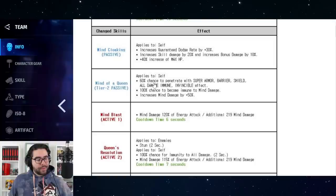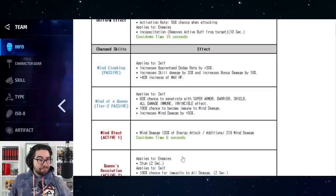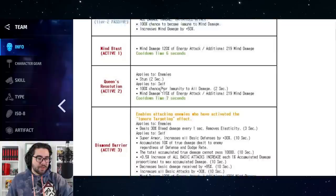She also has 100% mind damage immunity, which is very interesting because she deals almost exclusively mind damage — so you might get a hilarious deadlock in Emma Frost versus Emma Frost matchups. She also has increased mind damage by 50%, which is very good for PvE, and we'll see a few more hints of this throughout her kit.